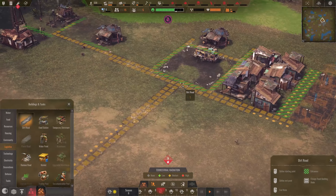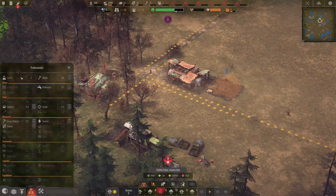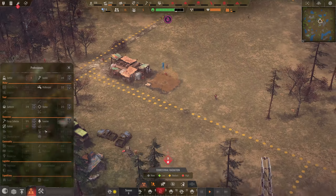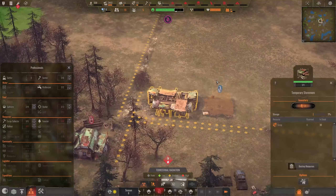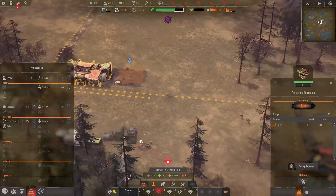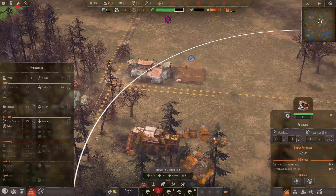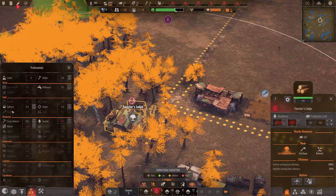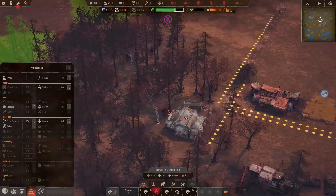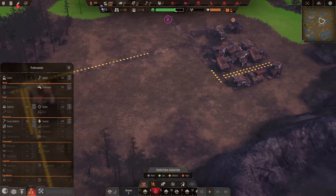We might actually make this a three-tile road. Fifteen settlers now, five available, three more working there. The refiner has opened up as well. The first scrap is being stored in the storeroom already - coming right from the scrapyard. Those people are going right to my storeroom and delivering it. We still don't have a path in here so they're just going over the dirt, but this is speeding things up dramatically. The forester lodge needs the first people working in it so we get a steady supply of wood coming in. I'm not too happy about my water.